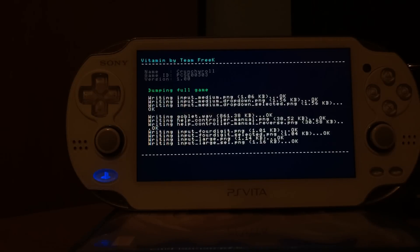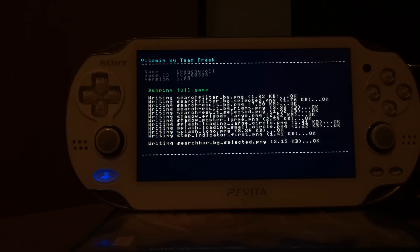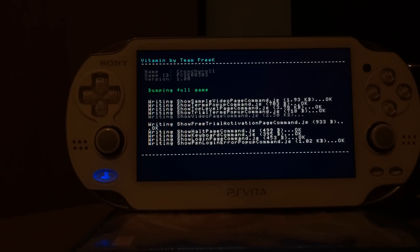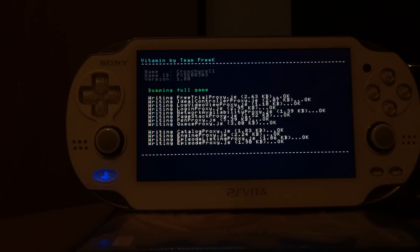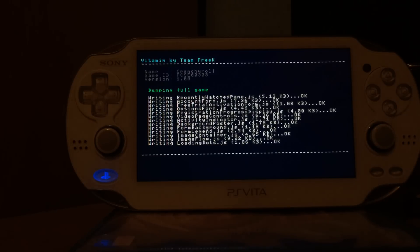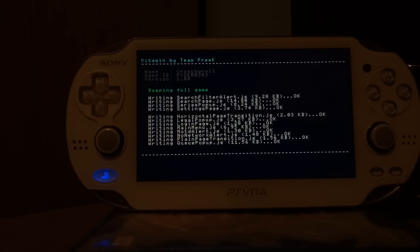The application will eventually finish and dump the game to ux0/vitamin, and then you should have a VPK file with the name of your game. So when this is done I should have a Crunchyroll.vpk file or a PCSE00303.vpk file — either the name or the ID of the game will be in your vitamin folder. I'm going to show you the folder when done, then we're going to delete Crunchyroll and install the VPK file to verify the dump was successful.